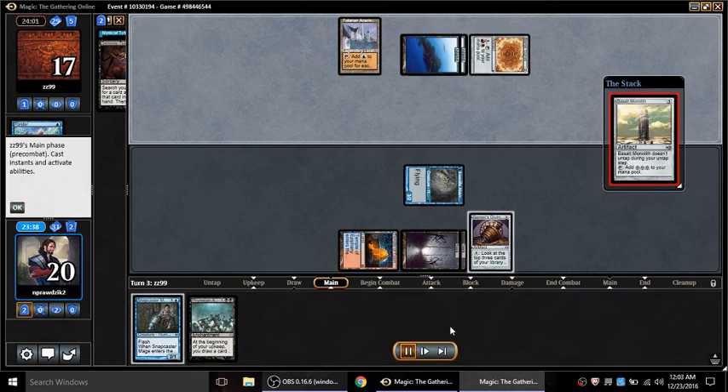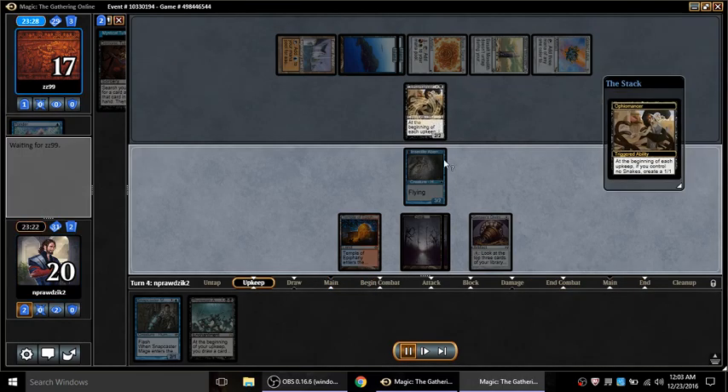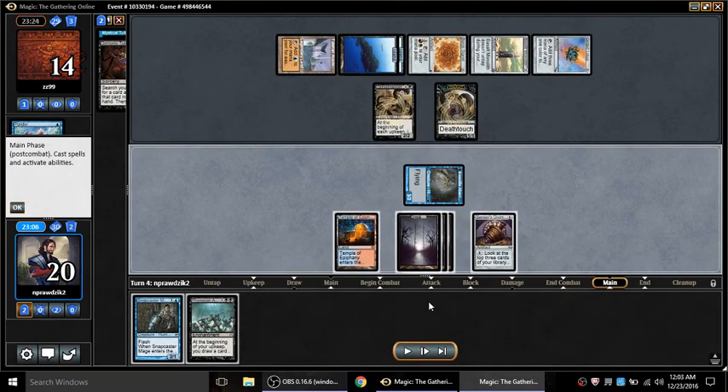My opponent however has Basalt Monolith, Tolarian Academy, Gilded Lotus, Oath - holy smokes. My thinking was: if I can get that Gilded Lotus away from him, I can improve my mana situation drastically by stealing it with Dak Fayden. It'll cost him three mana of any color plus one from the Academy, and then in a couple turns I could potentially steal another card.